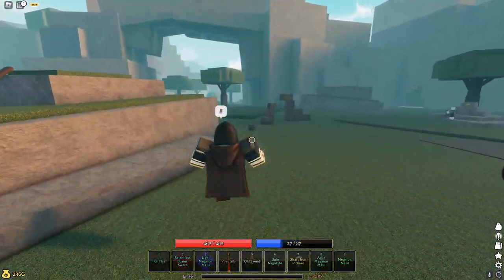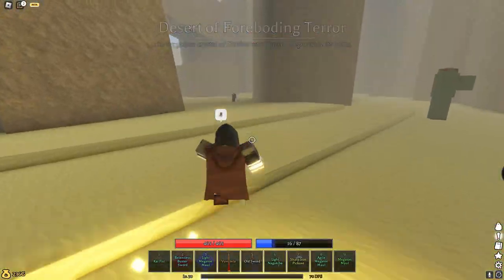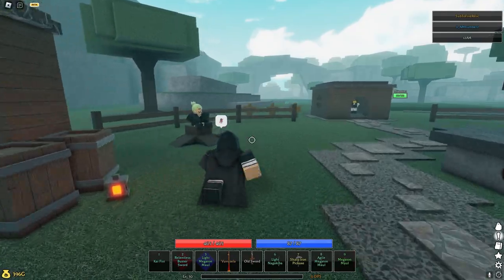For the next one — raiders — straight from where you're spawning, you're gonna want to head to the desert to kill them. Once you get to the desert, raiders are just gonna be everywhere.